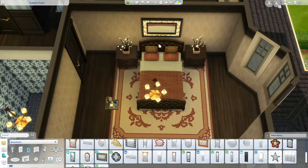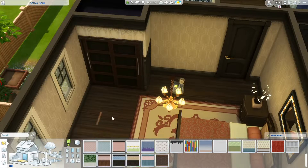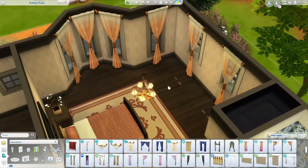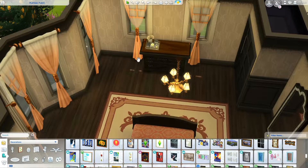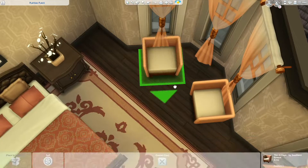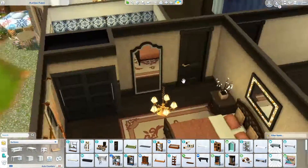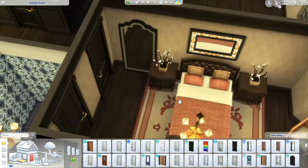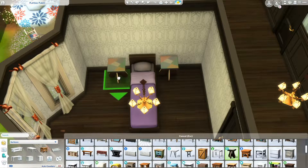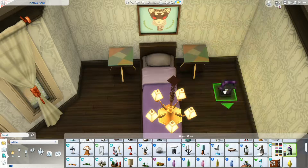This is the master bedroom — I refer to it as the rose room. I used the closets from Get Together, but initially I put the closet in the middle and realized I didn't have room for the door. I moved the closet and put a mirror there, but I do end up taking that mirror out and putting in a different one. The curtains from Island Living went really well with this house. I spent a lot of time deciding on curtains — it all started in the kitchen — and I ended up going with the Island Living curtains, which I really like.